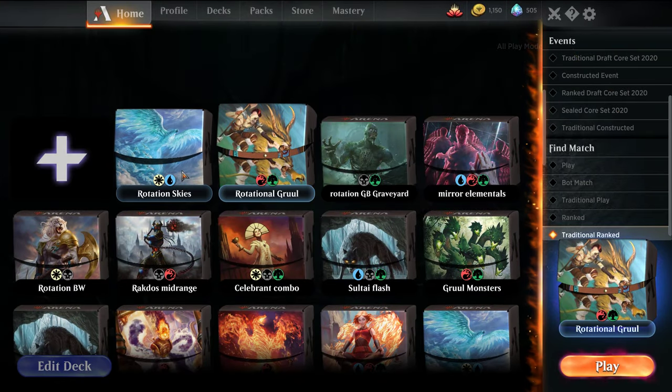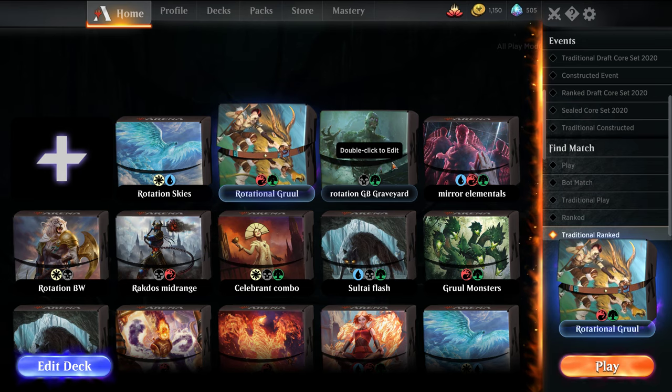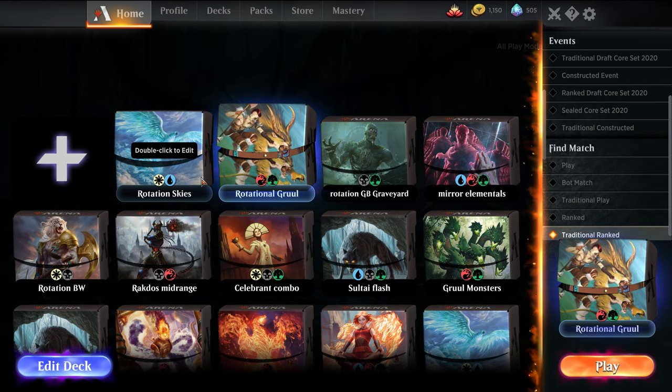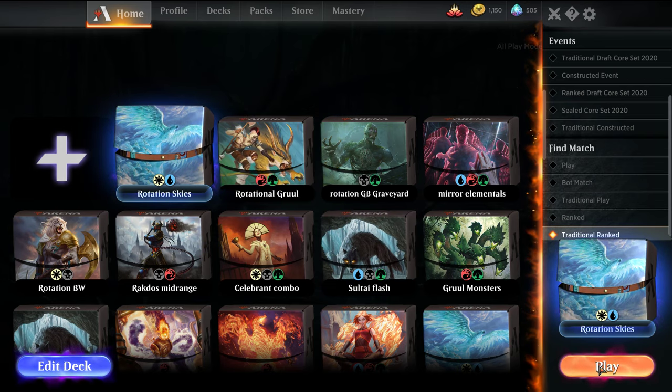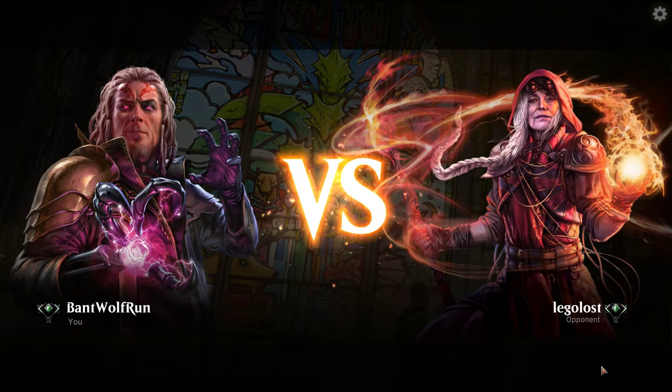We are playing traditional ranked at Platinum level. The ones I've already done so far are Black-White Life Gain, Green-Black Graveyard, and Gruul Midrange, so we'll continue this series. If there is any archetype you're interested in seeing, let me know in the comments. If you are considering buying cards on TCG Player, I have an affiliate link in the video description below — it's the same TCG site, it just helps support the channel. And if you could hit that subscribe button, it's a free and easy way to support the channel.